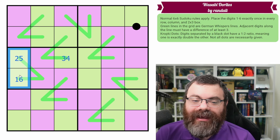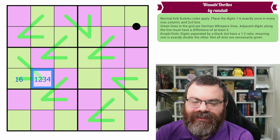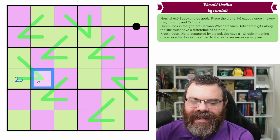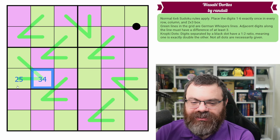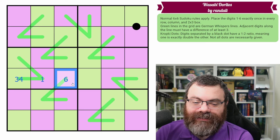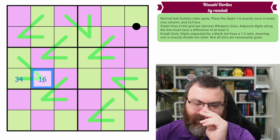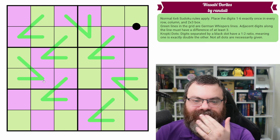We group them this way because one and six behave the same — from one or six you can have any of the opposite digit pairs next to it. But from a two-five pair, three-four is eliminated as an option, because you can't go from two to four or from five to three — they're too close. And from three-four, you can only go to one-six, because any two-five or another three-four would be too close. That's why we split the German whisper into those three groups.